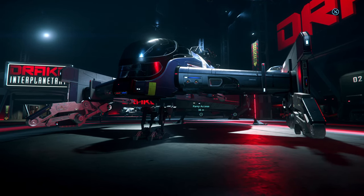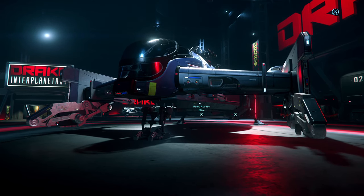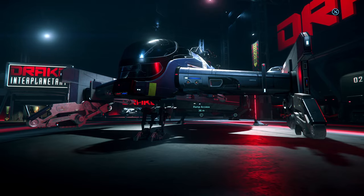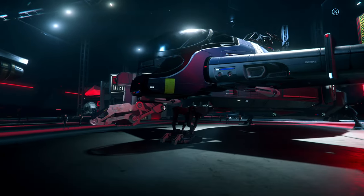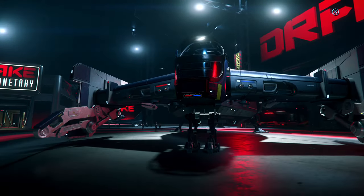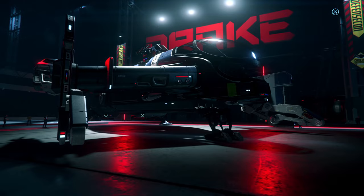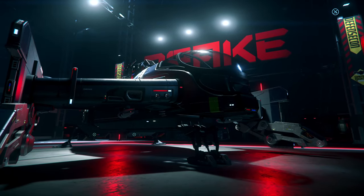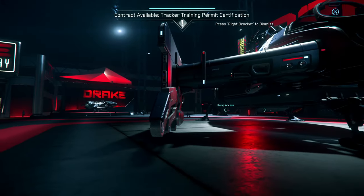And we have Cutlass Blue, your bounty hunter ship. She was supposed to have two size-two shields, but only got one when she was introduced. I don't see any use for this ship right now. The only good thing is you have a nice cockpit view without struts, which leads to the question: why can't we decide whether we want this canopy or the canopy with struts on our Cutlasses?